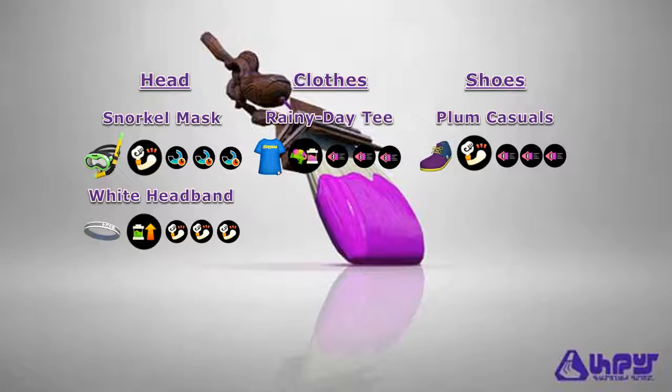This first build is a general purpose build that the Octobrush can use. We're going to begin by selecting our headgear which will be in the form of the Snorkel Mask or the White Headband. The Snorkel Mask uses Damage Up for its main ability and features the Forge brand which highly favors Special Duration Up, whereas the White Headband uses Ink Recovery Up for its main ability and features the Squid Force brand which highly favors Damage Up. As for our clothes, we're going to be using the Rainy Day Tee, which uses Ink Saver Main for its main ability and features the Kraken brand which highly favors Swim Speed Up.